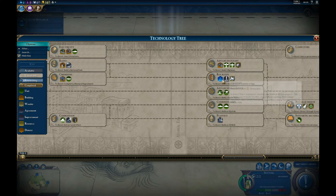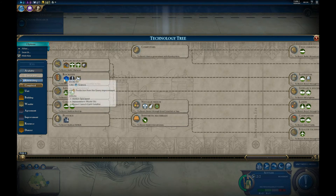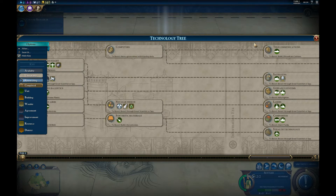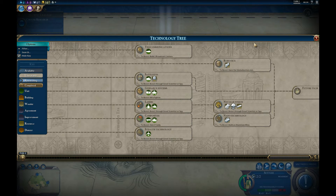Getting to rocketry gets you the spaceport, which is needed for the science victory. From there you launch all the different steps to get to your Martian colony, which will win you the game.